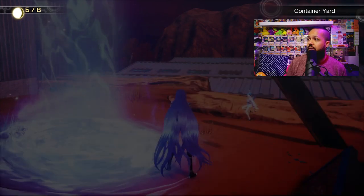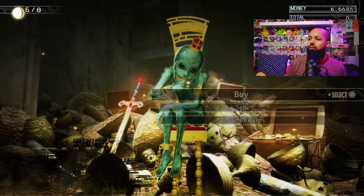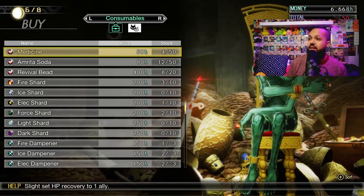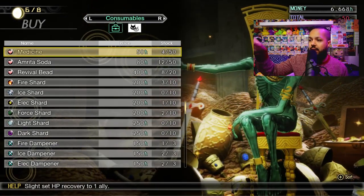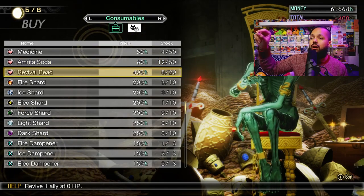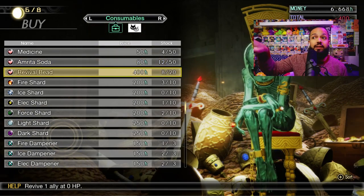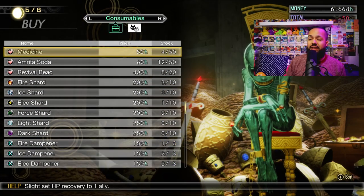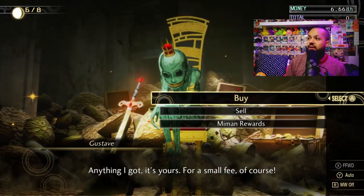Another way to heal is through items. If you go to Cadaver's Hollow, you can buy different ways to get your health and MP up. You can buy medicines and revival beads to revive fallen party members if needed. Again, this can be pretty expensive.